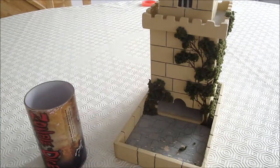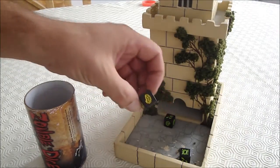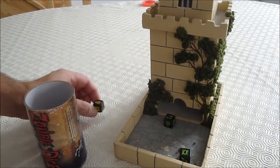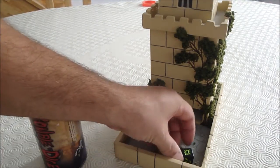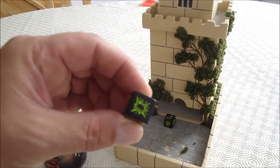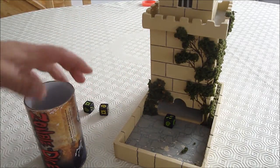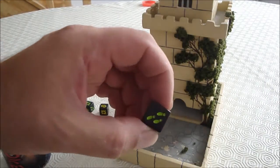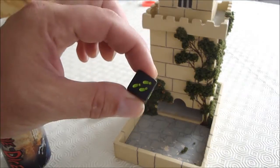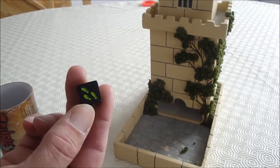You take three dice and then roll them. Whatever the result is, it's the result. In this case I've rolled one brain, which means I've eaten a brain - good. This one means that I've been shot. If you get shot three times, your turn ends and any brains you've eaten get eliminated from your score. This one means this person has run away, which means I have to keep this die.